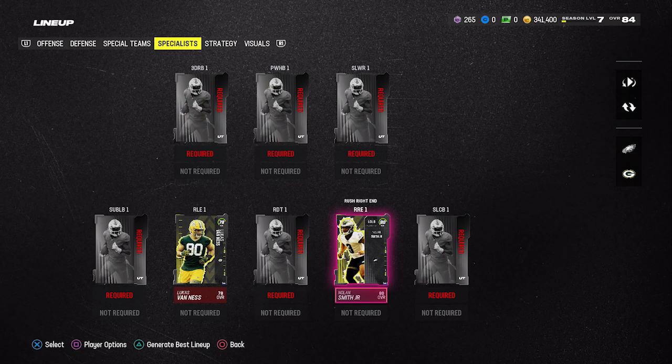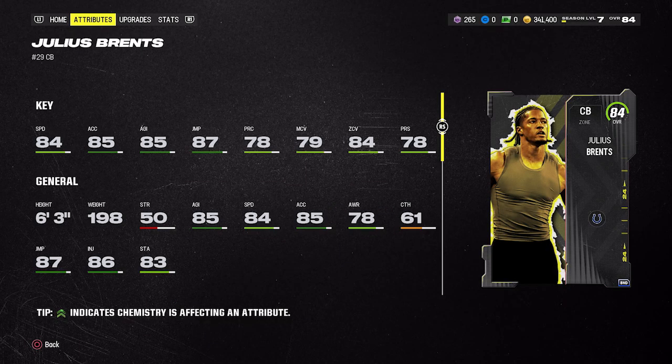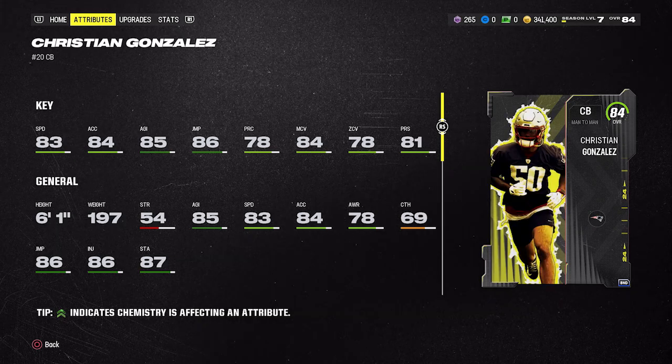Defensive tackle, middle linebacker, free safety, and strong safety each have only one option, so if you have those cards you can use them. At cornerback there are a lot of great options — hopefully you did three, four, or all five of the rookie premier corners. Julius Brints is arguably the best overall: tied for fastest at 84 speed and 6'3". However, stay away from man coverage with him — only 78 press and 79 man. His zone is very good and so is his acceleration and agility, but he will get beat over the top if you press or consistently play him in man. Christian Gonzalez is the man coverage option — 6'1", 83 speed, 84 acceleration, 85 agility, 86 jumping, with 81 press and 84 man coverage.